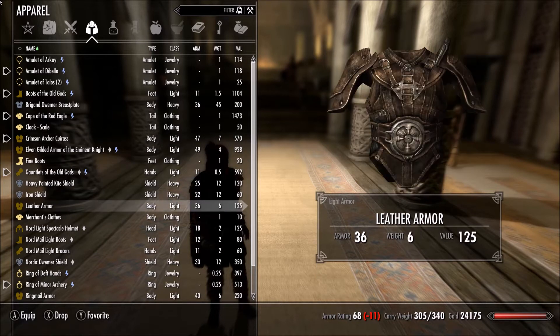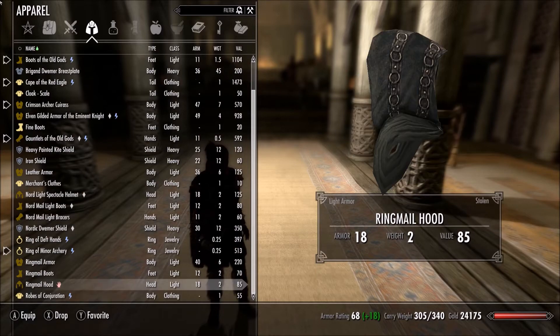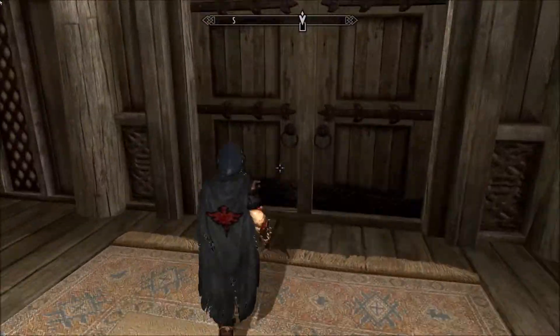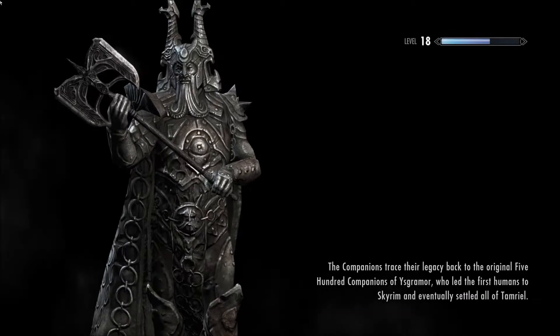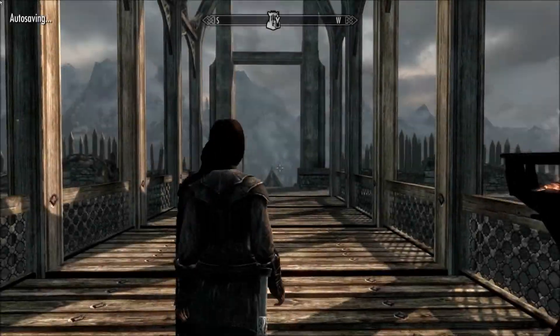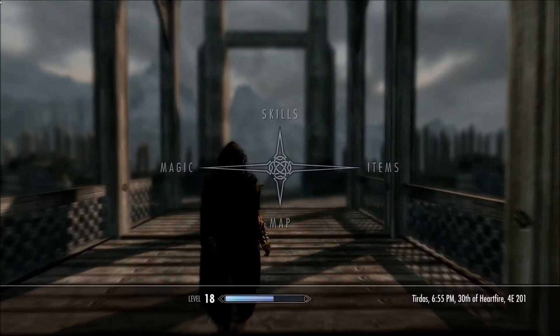I need to maybe give you this because we're going into some heavy stuff. We need to dump some of this off. Where's my hood? There it is — it doesn't exactly match but for now we'll be okay. I think we want to stop at a cabin real quick.